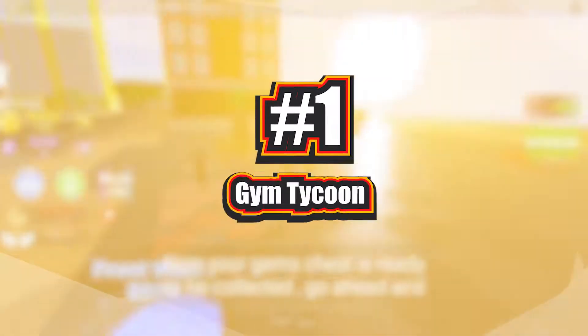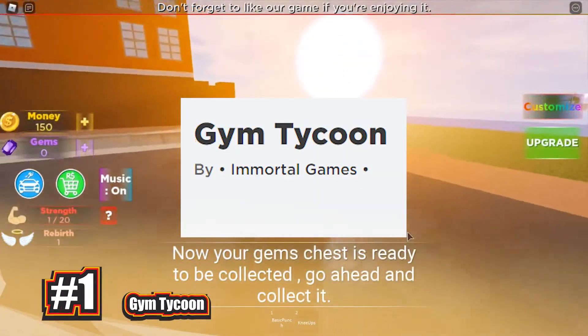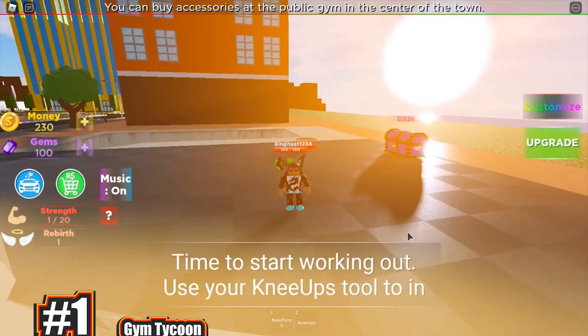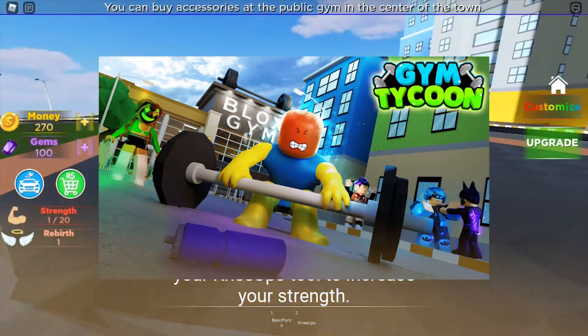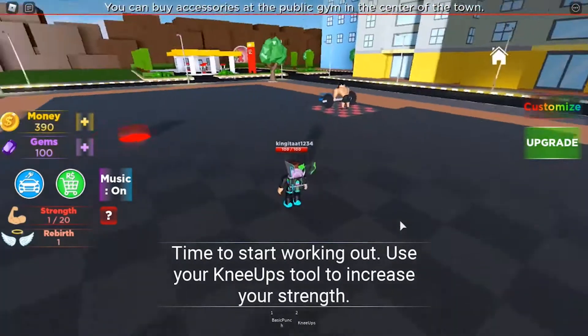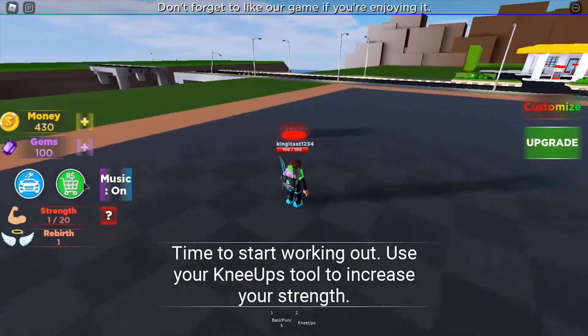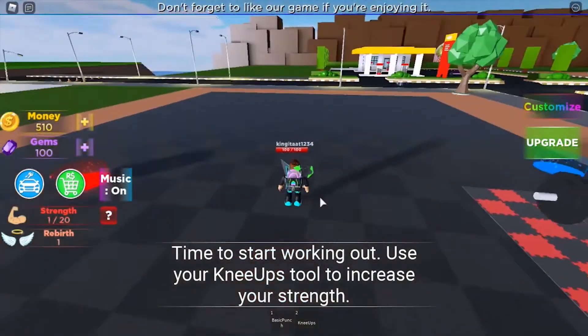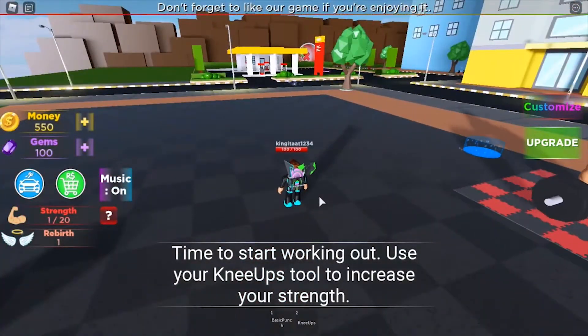At our number one spot we have Gym Tycoon. Gym Tycoon is a tycoon game by Ultra Raw where you have to get buffed up. You need to build a gym and then exercise in it. You could do swimming, push ups, chin ups, sit ups, basketball, squats, and weight lifting as well. It's basically a workout in your own gym — a very interesting game especially if you love the gym.